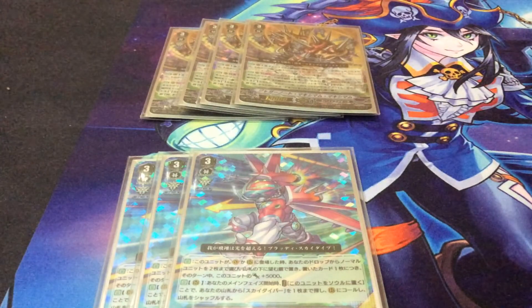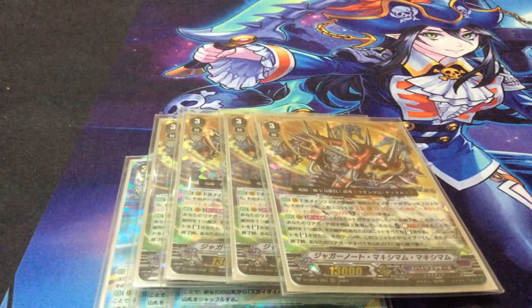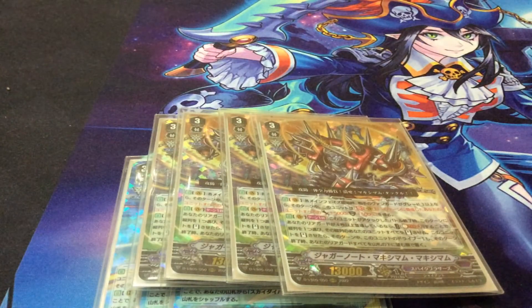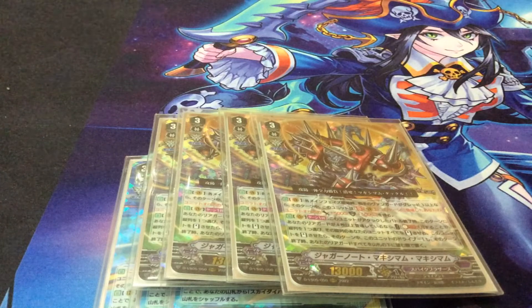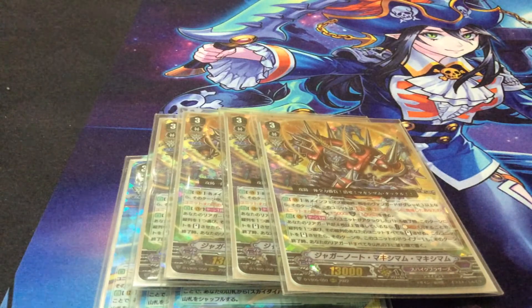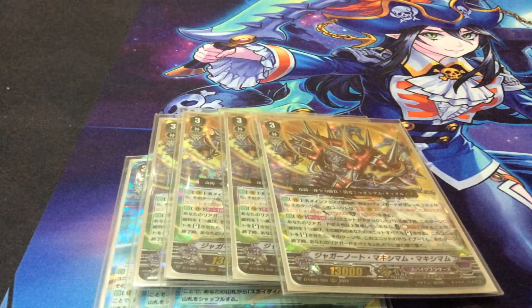The boss of this deck is Juggernaut Maximum Maximum. His first skill is: if your opponent is Grade 3 or greater, at the start of your main phase, this unit gets a skill that gives all units placed during this turn an additional 5000 power during your main phase and during your opponent's turn also gives them 5000 shield. So if your opponent is Grade 3 or greater, all your guardians gain an additional 5000 shield, and any card you call on your turn gains 5000 power. This is essentially the same trait Night Rose had, just better.